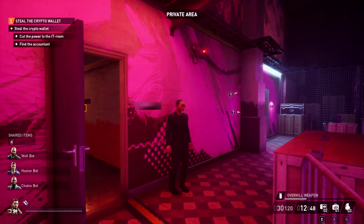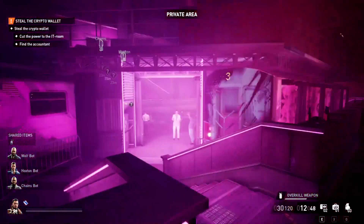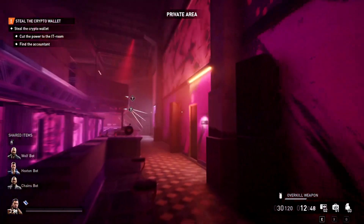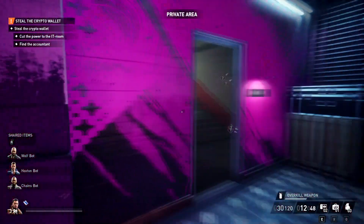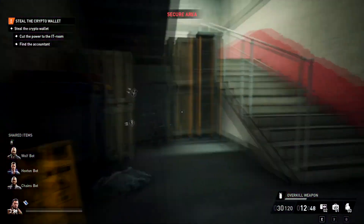So we're going to find the IT room first. We're at the IT room here. It could be in three different locations — it could be here, it could be over there. But I'm going to assume that you found it already. So I'm going to go into my IT room and show you exactly what we need to do.